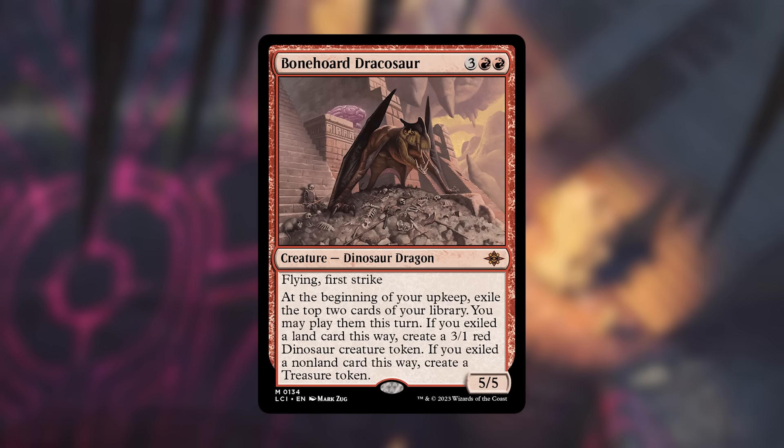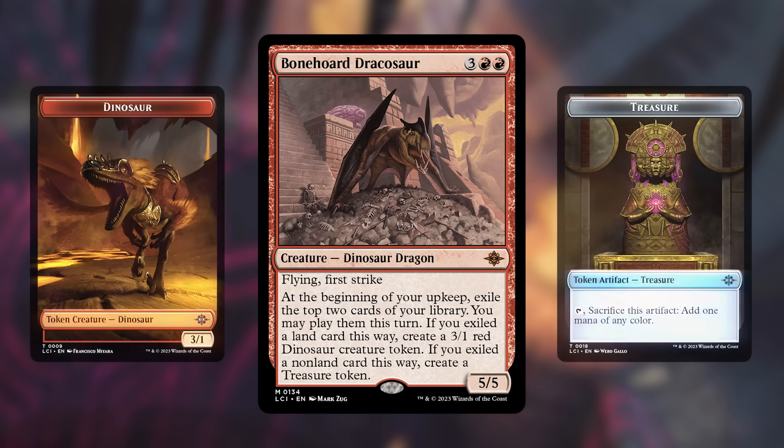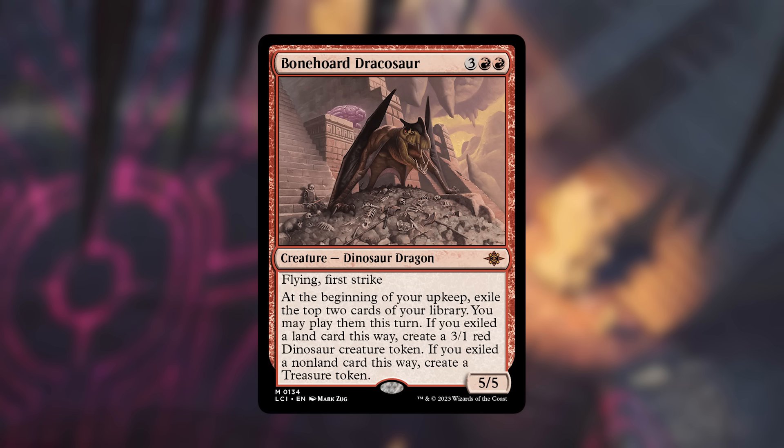Next up, number 8 is Bonehoard Dracosaur. It's a five-cost dinosaur dragon at 5/5 with flying and first strike, which is already really great stats. At the beginning of your upkeep you exile the top two cards of your library and may play them this turn — essentially impulse drawing every turn. If you exile a land this way you create a 3/1, and if you exile a non-land you create a treasure token. Notably, it's at most one 3/1 and one treasure even if you exile two cards of the same type.